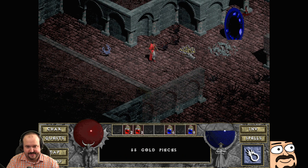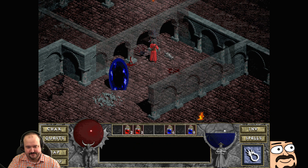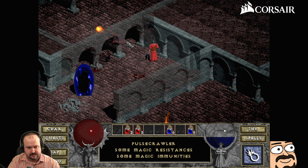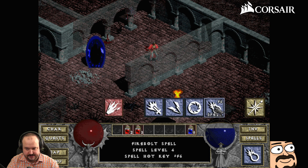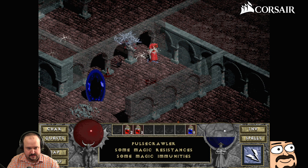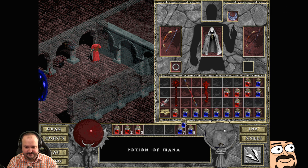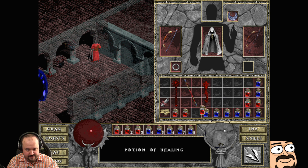Some magic immunities — which ones though? Not fire, we figured that one out. Oh, plague crawlers. Wait — it's going right over him, I think he's immune to fire, so let's do a charge bolt.